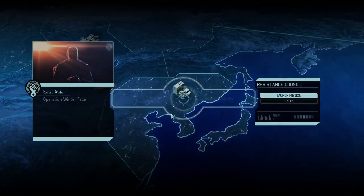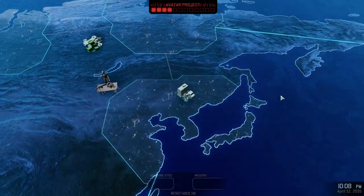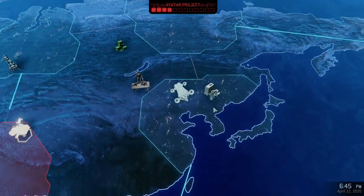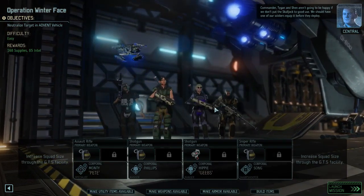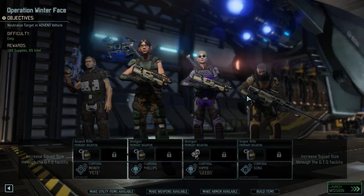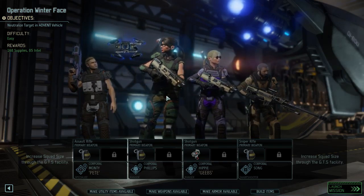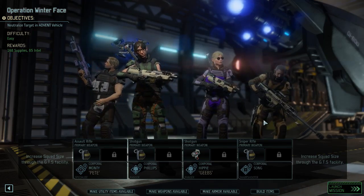We have a mission: neutralize a target in the vehicle. We get 170 supplies and 85 intel. Winter face, East Asia. It sounds to me like this target might be a producer, or maybe they've finished their main casting. They'll have a vehicle — we should have soldiers equipped with the Skulljack before they deploy. They want us to bring the Skulljack along. We have Pete fresh out of the infirmary with his drone, Nikol, Song our sharpshooter, and Jeeves who's ready to rock.